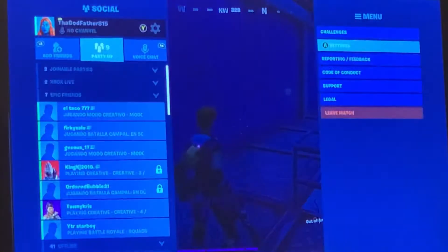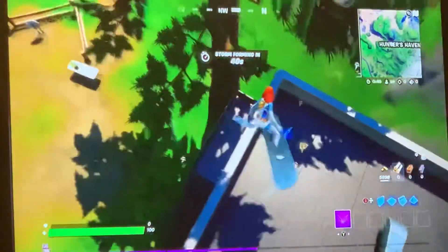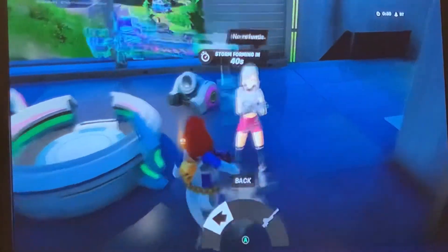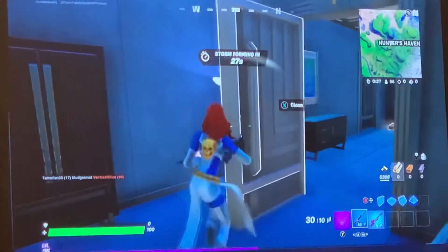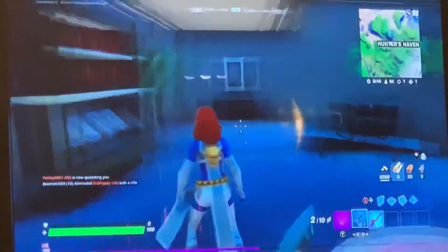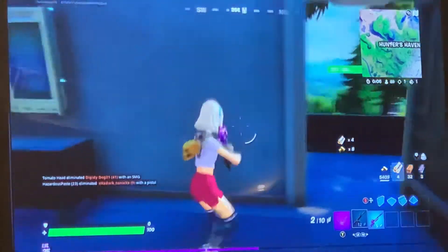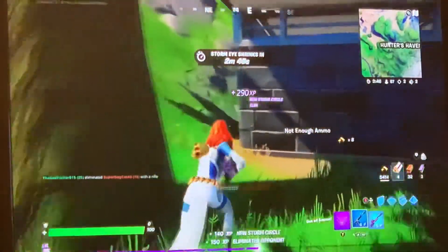Our next one — we're coming in at Alexa. There's a lot of people here so I'm probably going to die, but that's fine. Storm Scout — bought! The Storm Scout lets you see where the next storm circle is, which is pretty cool. There's a guy — he's right here. He's out. The Storm Scout sniper is a pretty decent weapon.